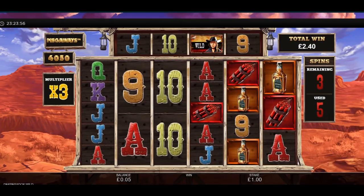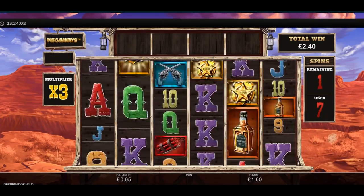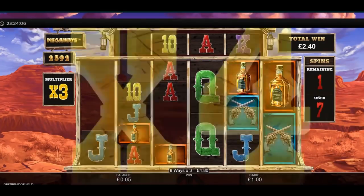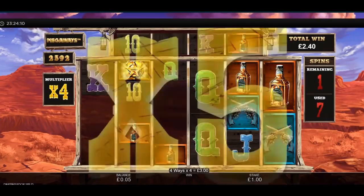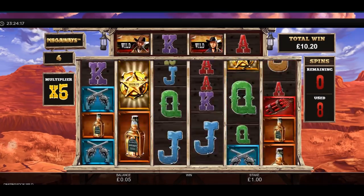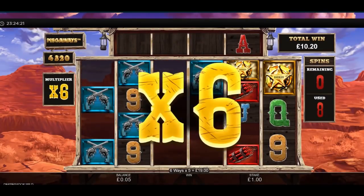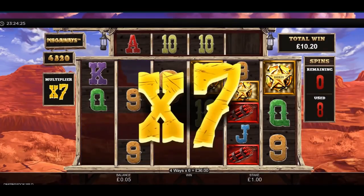Well, this is disappointing — it's supposed to be lower volatility than the other one, but it's not very good so far. I missed the connector there as well. Okay, that's good though — 19 pounds worth. And 36 — that's more like it.